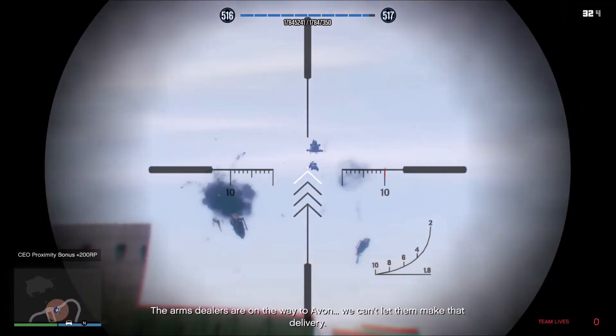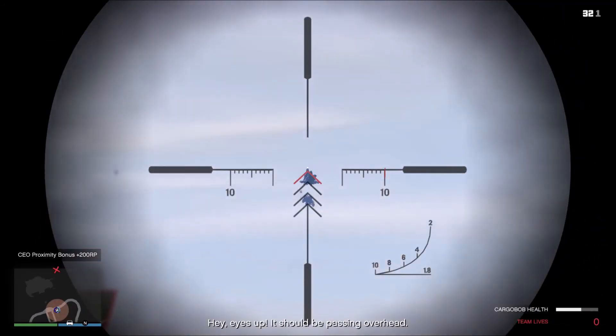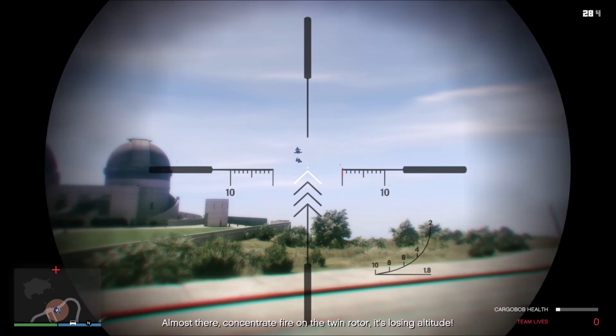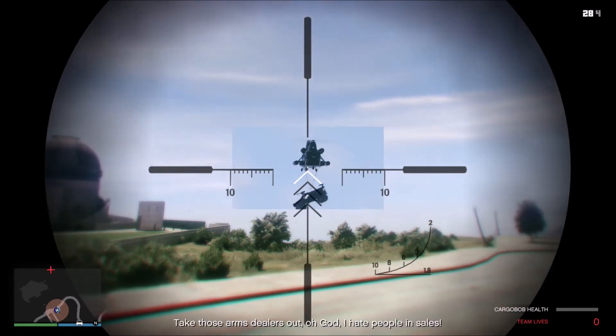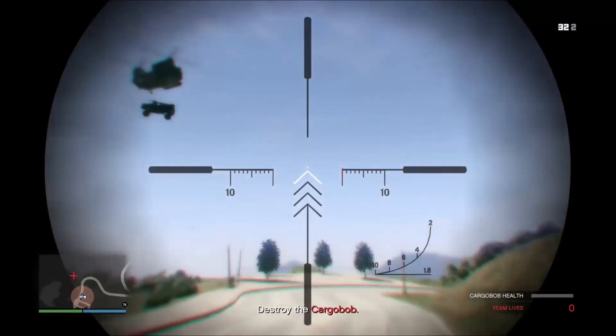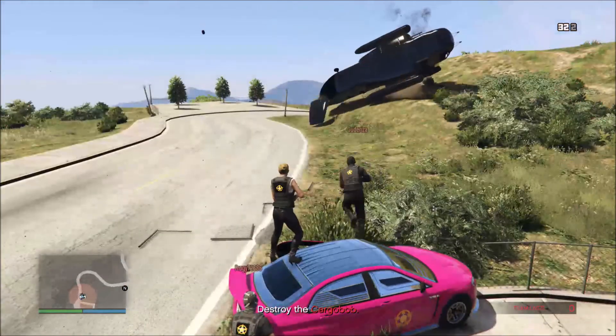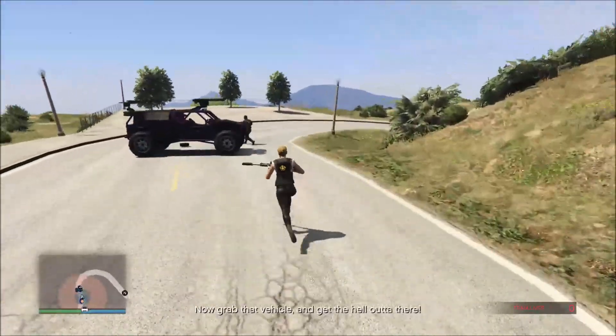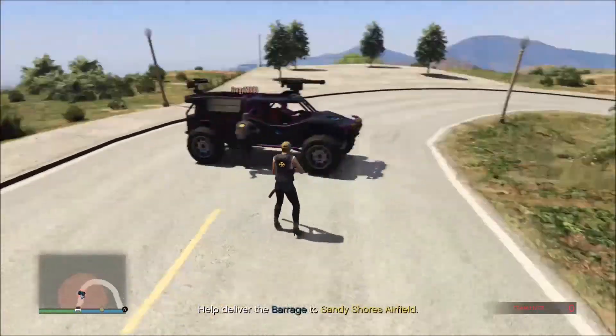The first thing you want to do is shoot the four Valkyries that are around the Cargo Bob, and hold off shooting at the Cargo Bob until last. You want to have already selected one crew member that is going to start shooting the Cargo Bob as soon as it's in range — they're going to shoot it about seven to eight times. Then everyone's going to wait until it gets right above you to shoot the last few rounds to knock it out of the sky.